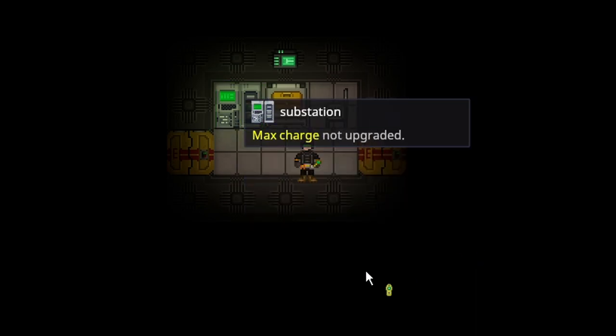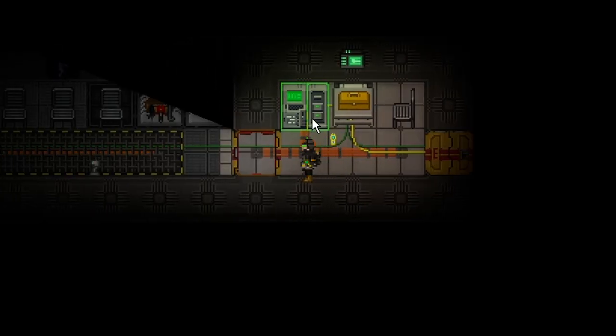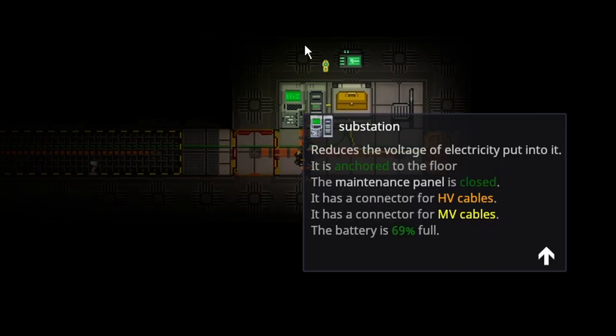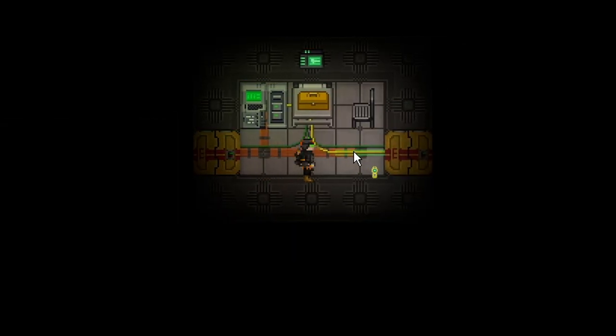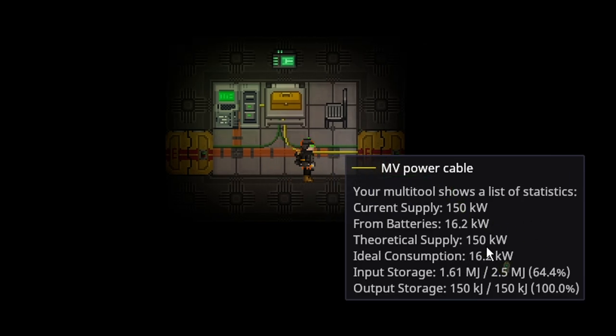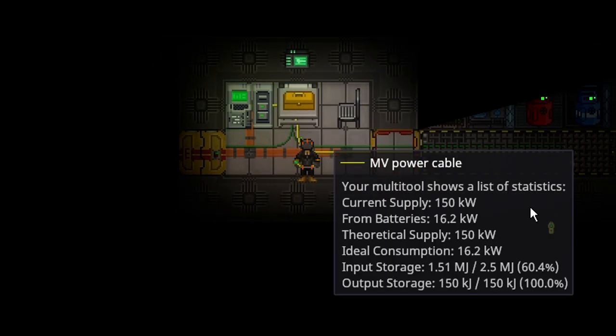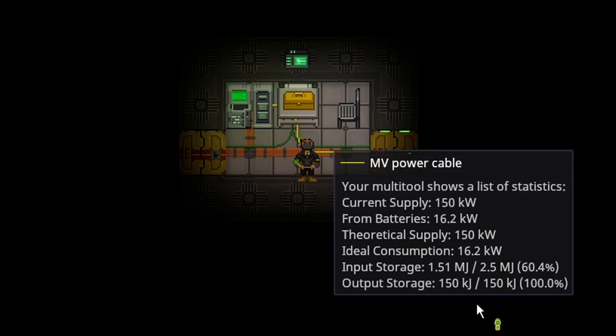To understand why generators can be important, I've basically completely separated this substation from the high voltage network, meaning this substation is gaining no power. In order to see how much power is actually being used, you can examine a medium voltage cable running off the substation to see its ideal consumption. If you're going into an area with no power, you're going to have to start putting down generators and turn them on to see what turns on and what doesn't.